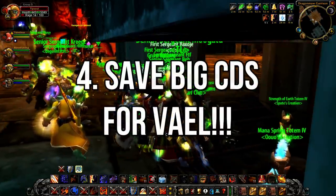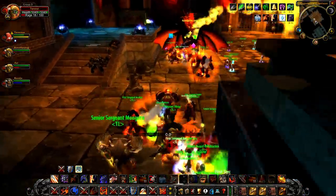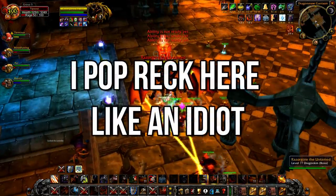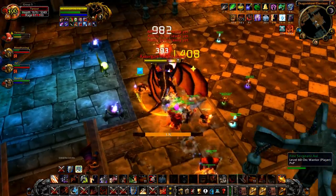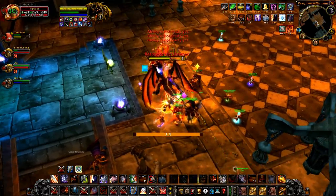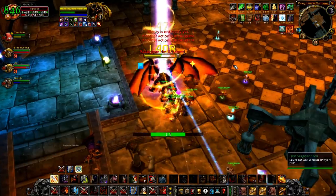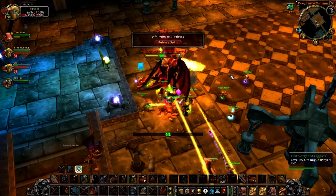Number 4: save cooldowns on Razorgore. All cooldowns 10 minutes and longer should be conserved during Blackwing Lair's first boss encounter. That's because Veilstrasz, who immediately follows Razorgore, is a timed DPS race that can lock up your raid ID if not completed within one hour of the first pull. Saving cooldowns like Lay on Hands and Recklessness for Veil means a higher likelihood of success against a boss that can otherwise completely destroy your raid.